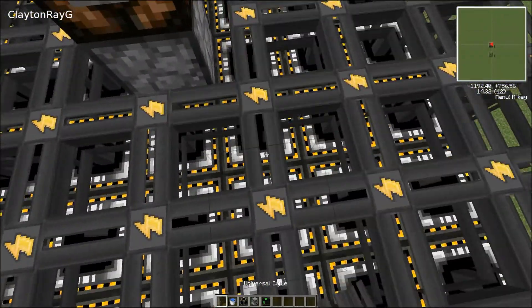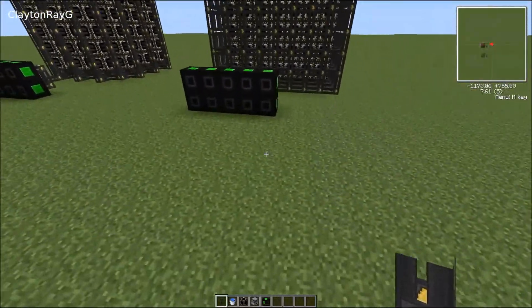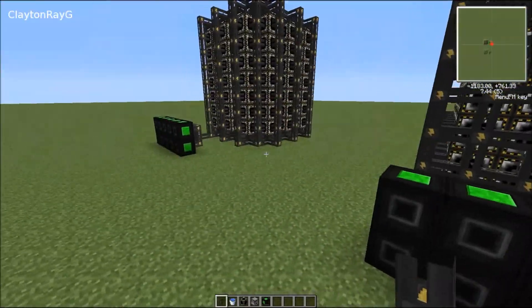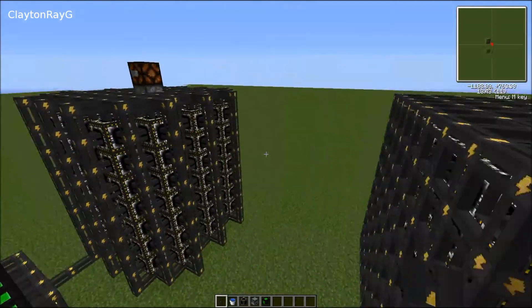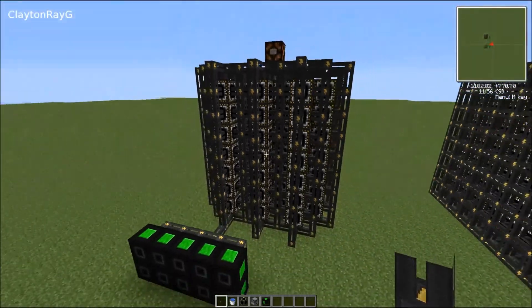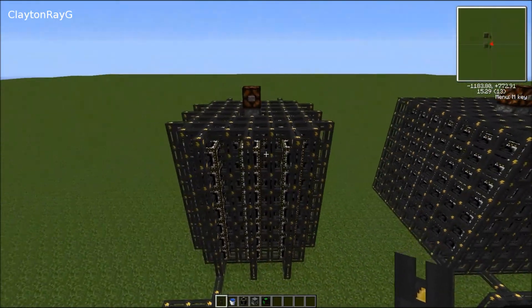Let's go ahead and patch this hole real quick. Now, as you've probably noticed, I've got 10 ultimate energy cubes set up here — they are all empty. We're going to be testing the effectiveness of the basic design as compared to the design I have created over here. This design is based off of notes given to me by a good friend of mine, Lord R. Kahn. Check out his YouTube channel if you feel like it.